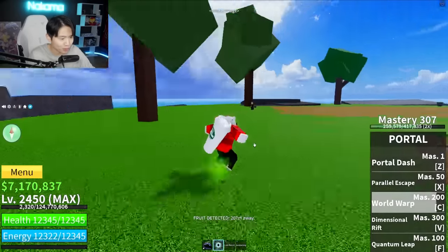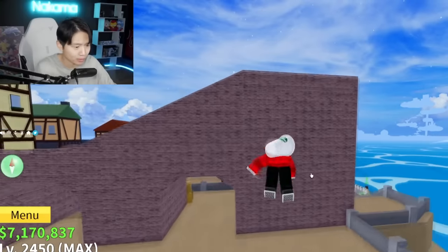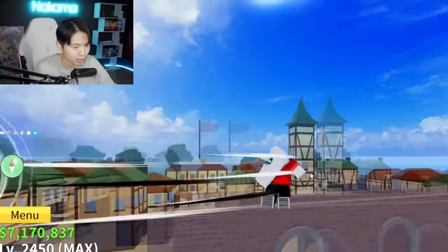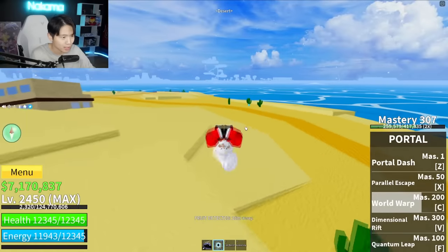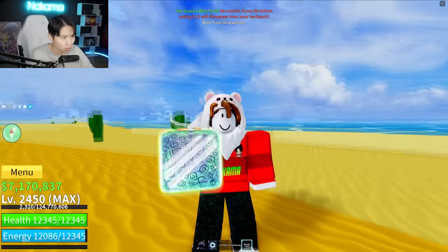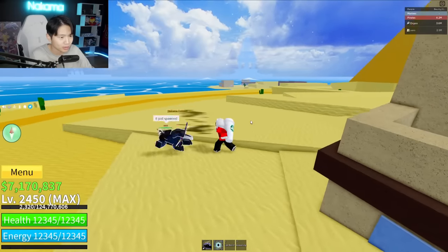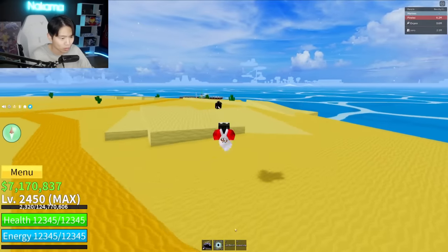In my 17 years of using the fruit notifier in Bloxfruits, I've never found a fruit in Pirate Village. I don't know why I came here. Oh, here it is — it's actually super easy to spot these little eggs. Not bad. For some reason, when I'm in Cereal's private server, I can't seem to see where the fruit is — only he could. Some glitch in Bloxfruits.